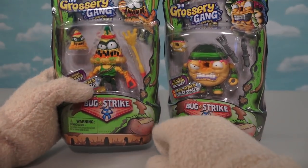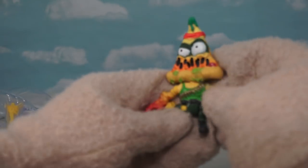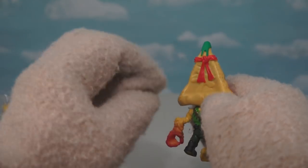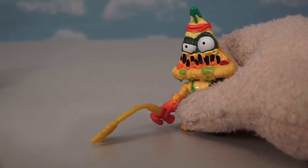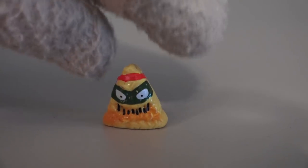Next up is Putrid Pizza — the Bug Strike version of Putrid Pizza. He looks super strong, like he can take on ten tacos or something. He's got the Rambo-like uniform on and even a bandana around his head. Comparing the old Putrid Pizza with the new one, the new one is all ready for war — because those bugs are dangerous. We can't forget the little mini-masked pizza either!